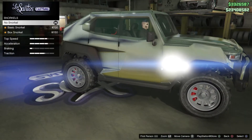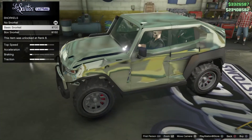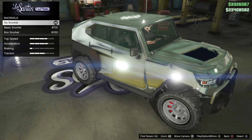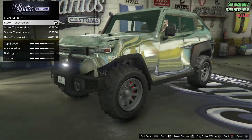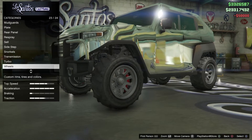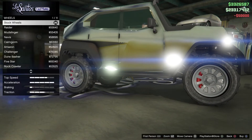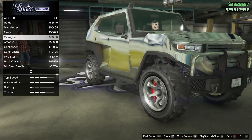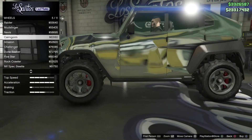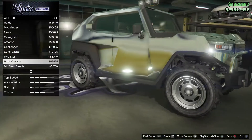Snorkels! I can have a snorkel or a box snorkel. We'll have to test out the snorkel then. Wheel type off-road. Vehicles with snorkels mean that they can drive through water normally — if you find any vehicle that has a snorkel on it, you can drive through the water. I've seen it tested.